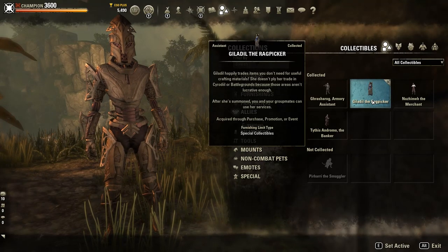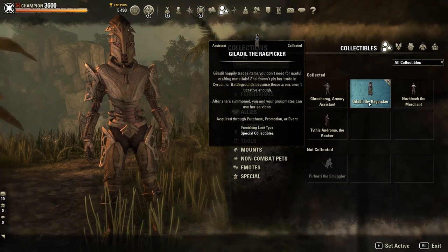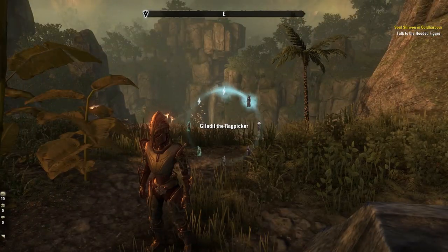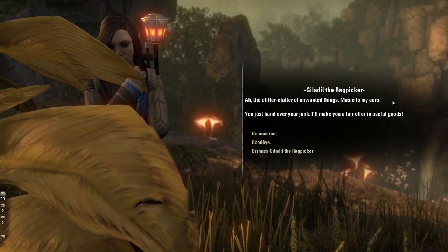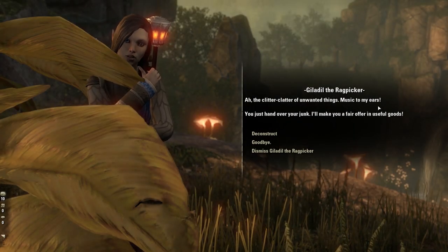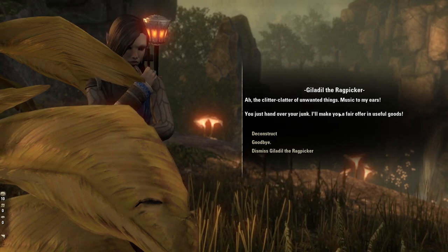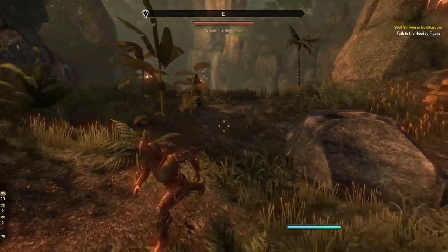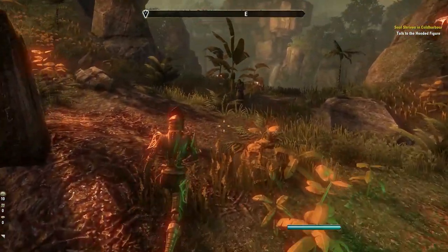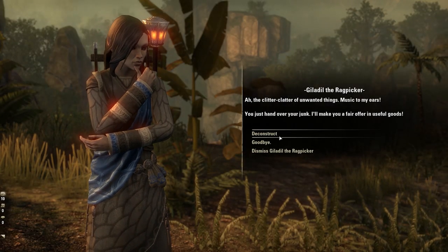Giladil the Ragpicker is going to be basically your mobile deconstruction assistant. As I'll show you here — and as she'll explain herself — she is a junk lover, and she is going to take whatever you want and deconstruct it.